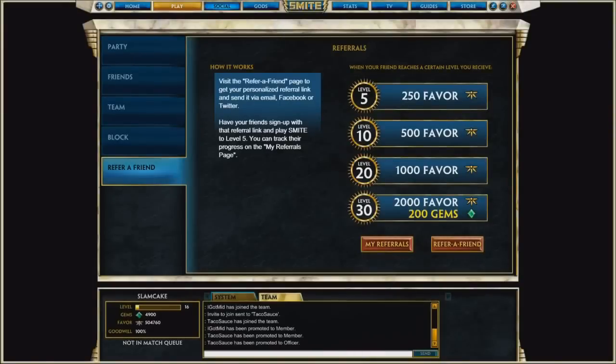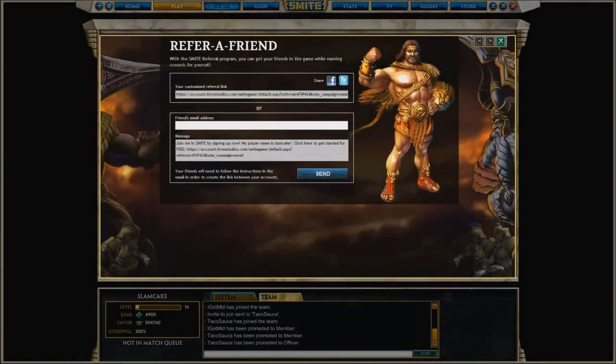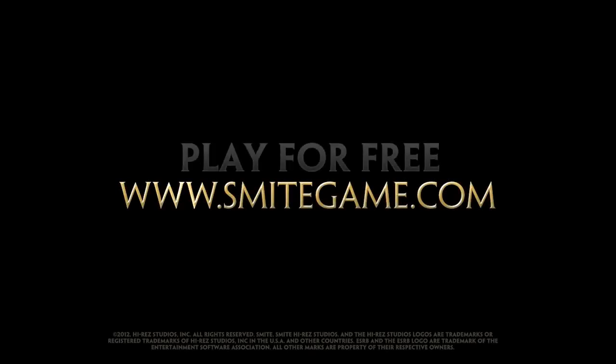Finally, with this release, we introduce our Refer a Friend Reward Program. You can now easily send a custom referral link to a friend. As your friend levels up, you earn free favor and gems. Thanks for watching this SMITE feature reveal, and we hope you enjoy Open Beta.